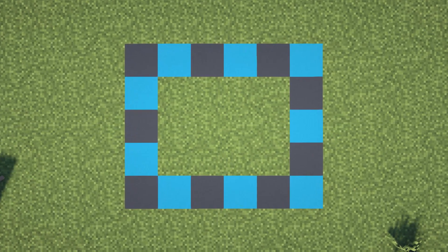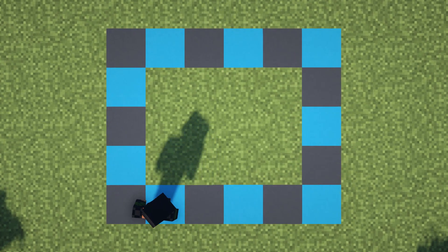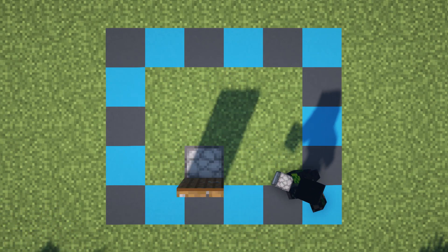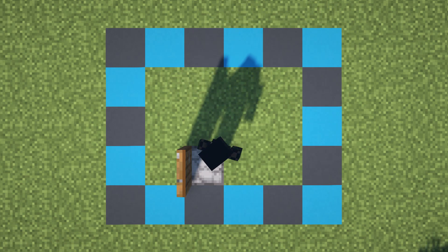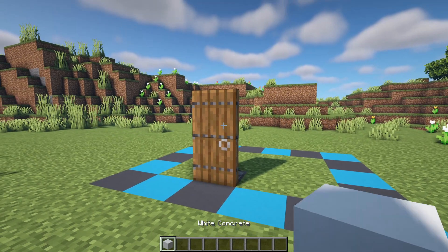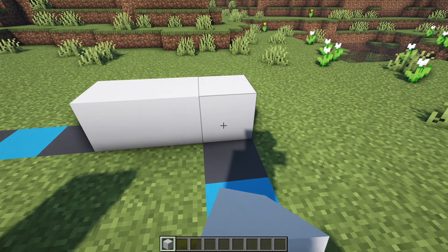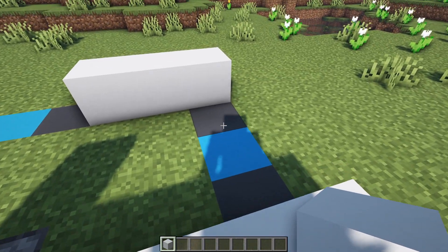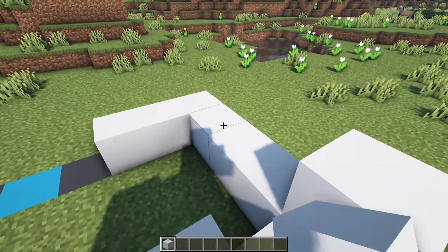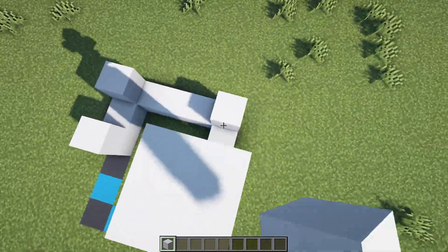The size of this build is four by six blocks. The very first thing to do is break the block on the floor behind that gray block and replace it with a furnace, then put our spruce door on top — that may seem a little weird but it'll make sense when we do the interior. On the three blocks beside the spruce door, place three white concrete as well as three on the back opposite those, and then three more in the middle. Bring up the four corner blocks by five more blocks.